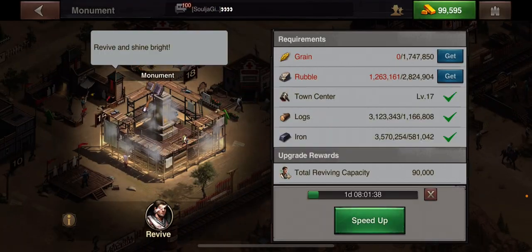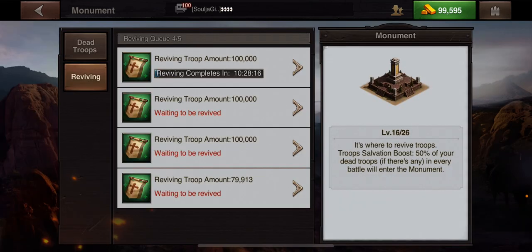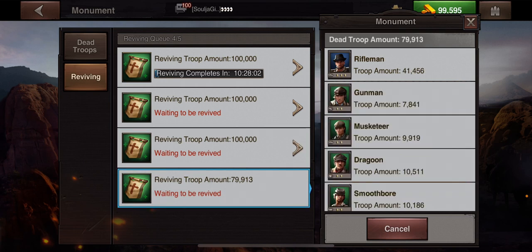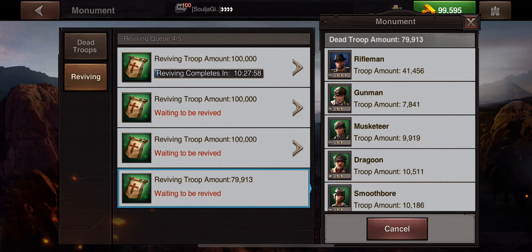In a video I made earlier, I was just clicking and reviving, but I failed — my mind was just coming off of being attacked and I was trying to make a video about sportsmanship. I failed to add in multiples into one revive queue. You can add in multiple different types of troops to fill it up to 100,000. The bigger your monument is, the more you can revive in one queue.